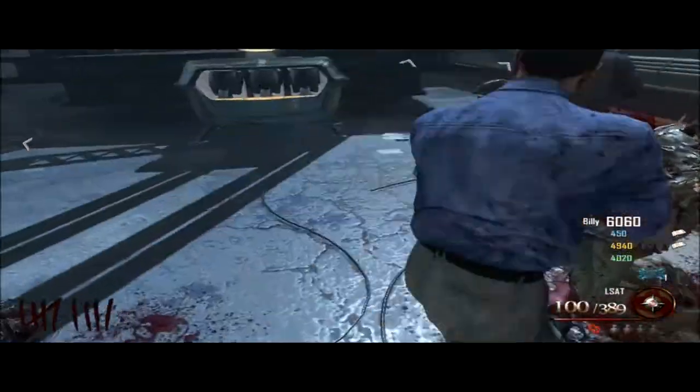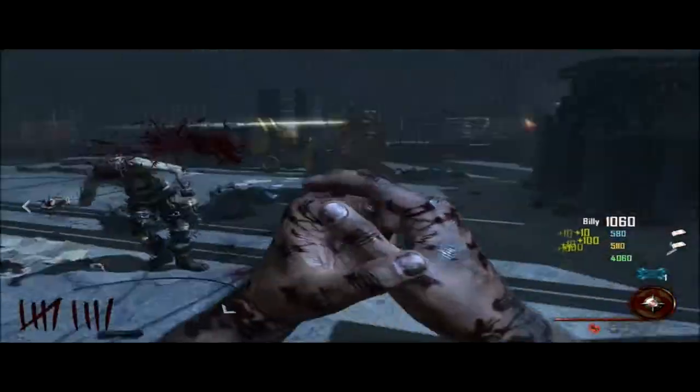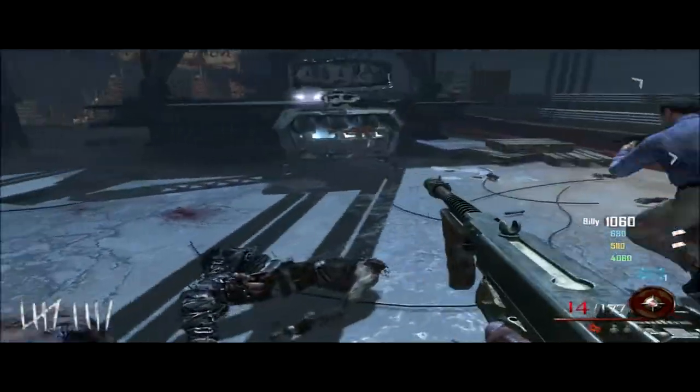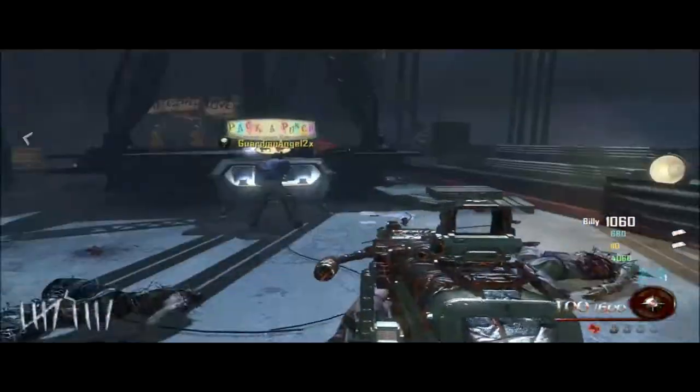After you've done those parts, you need to come to the bridge and pack-a-punch a gun if you want. After you make your first trip to the bridge, you need to go back to the prison.